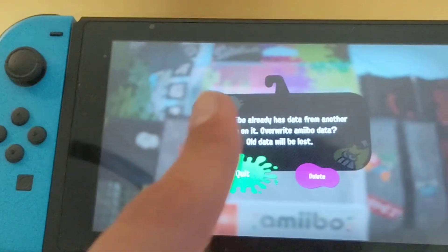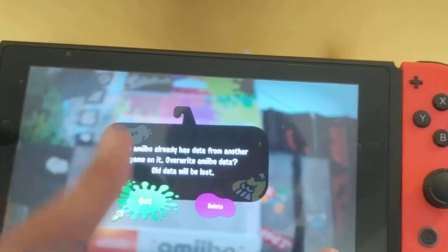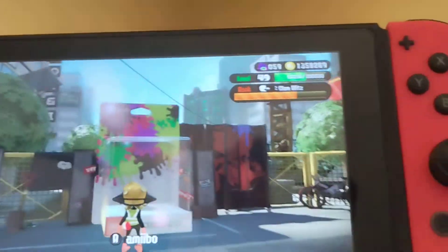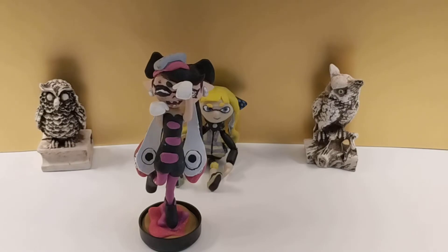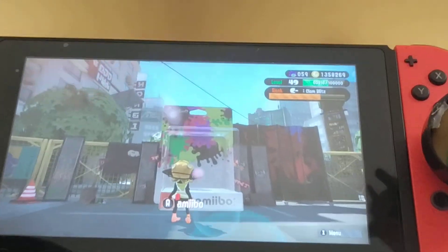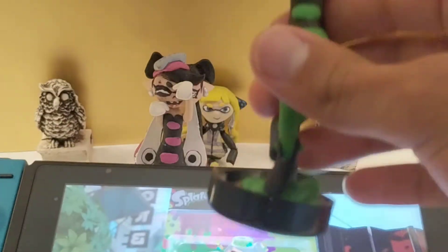The only problem is that I have a Smash Bros trained amiibo — I called her Wumi. I'm not gonna do anything with that, but she usually just pops up in that box. Let me show you how these actually work. You just grab from right here — she's a little top-heavy, but we'll talk about that later. You click A and you scan it, and boom — Marie pops up.